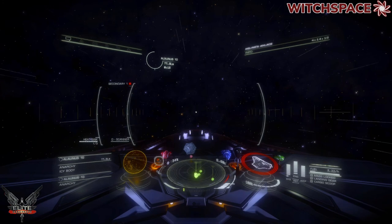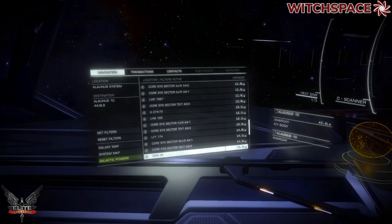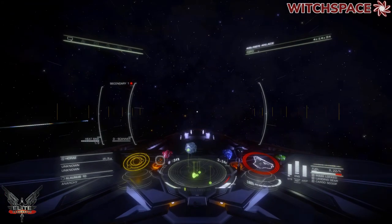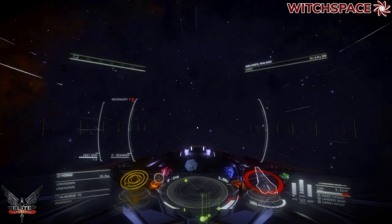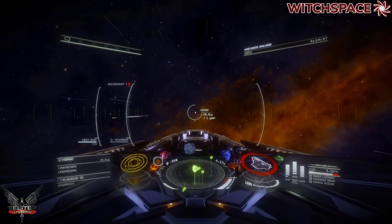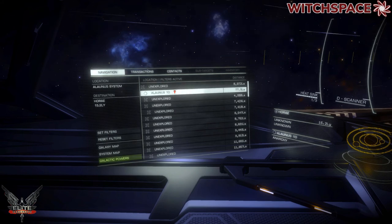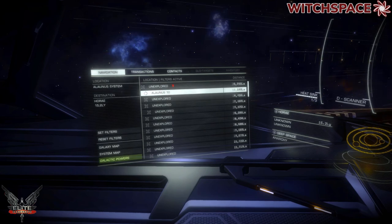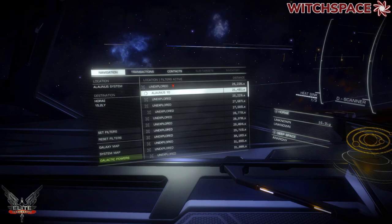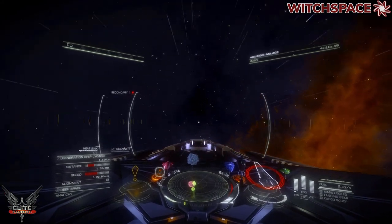Once you get to Alanis 10 you're going to want to set course to the Hore system. The place we're looking for is about 22,000 light seconds away. It was found on the 23rd of April by Commander Lexic. Keep the left panel open until you get to the distance — coming up on 22,000 light seconds, and there's the generation ship marker. Choose that and swing around towards it. You've got to be quite quick because it doesn't stay around for long at that speed.